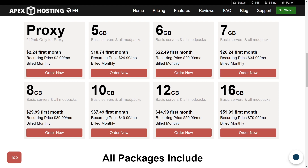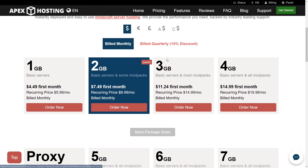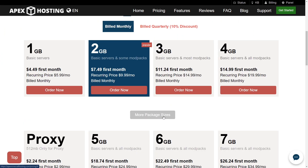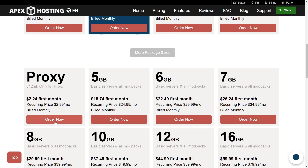Our first step in setting up BungeeCord is setting up a proxy server. If you don't already have a proxy server, you can get to the proxy server page by going to Pricing, scrolling down, and going to the More Package Sizes. From here, you can order the proxy. But if you don't want to use the set proxy plan, you can easily set your server to run BungeeCord. Let's hop into Multicraft and see how to do that.